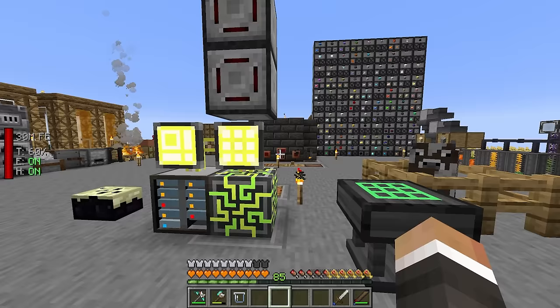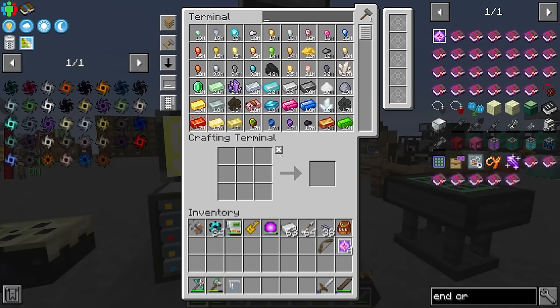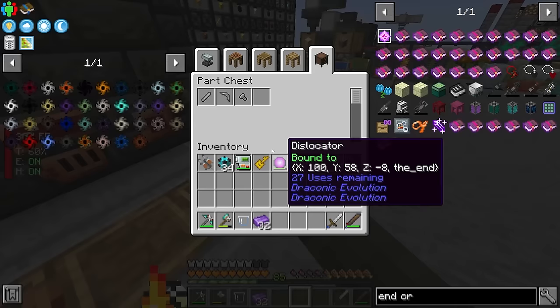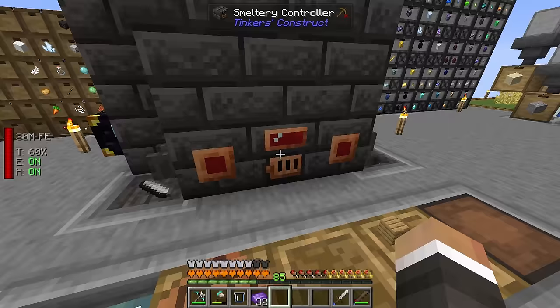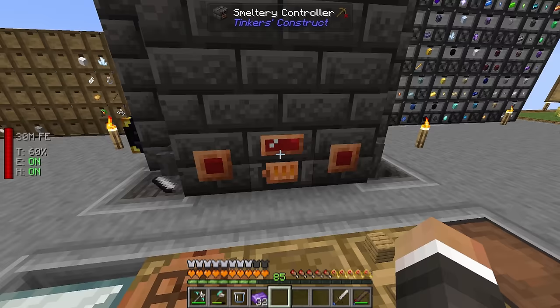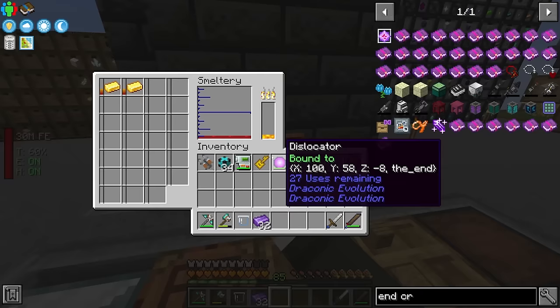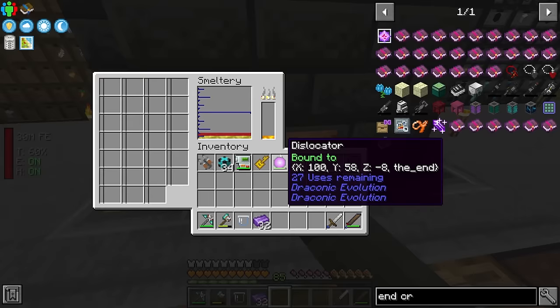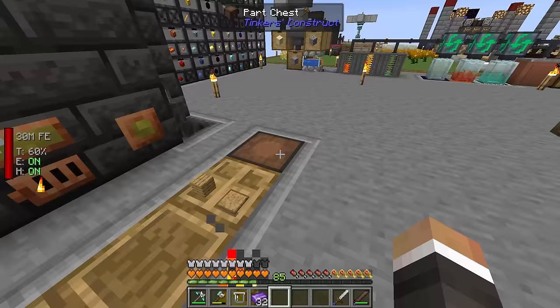We do have a fully functioning pickaxe this time which should help break those crystals. We can use manyullyn from our resources to upgrade our sword - we'll make a sword blade cast by grabbing some gold from the system. I went ahead and emptied out the smeltery by breaking and replacing the controller because we had a lot of junk in there causing unwanted alloys.